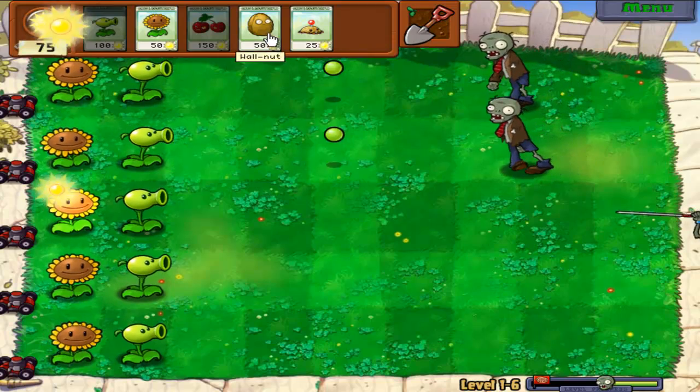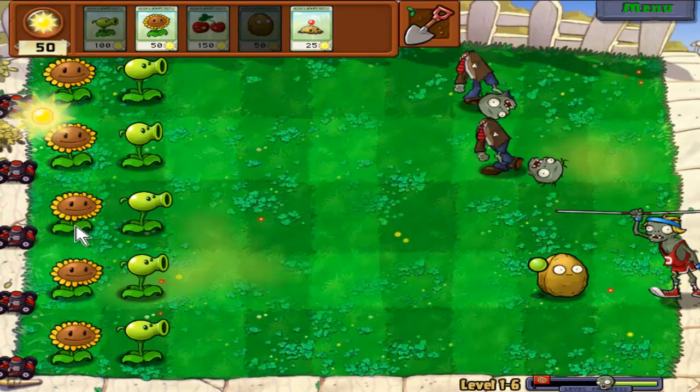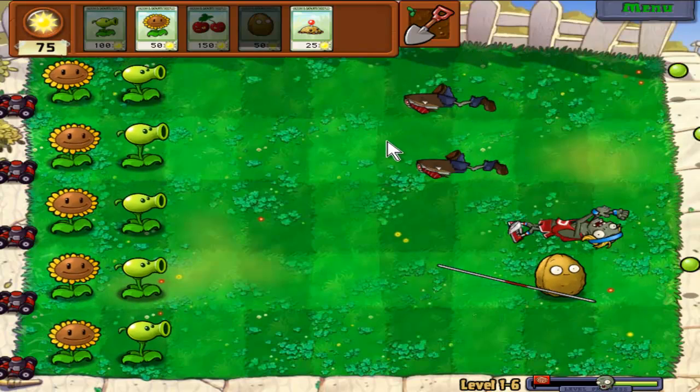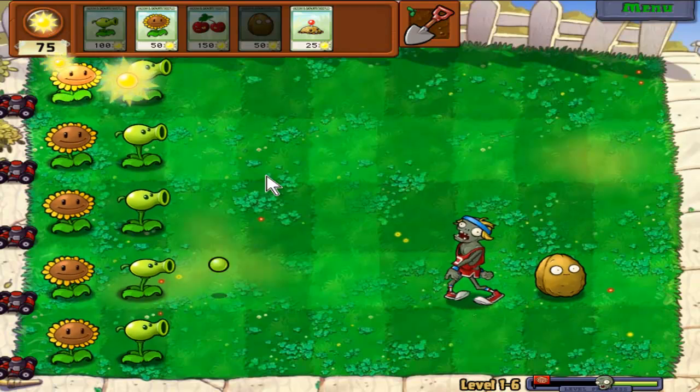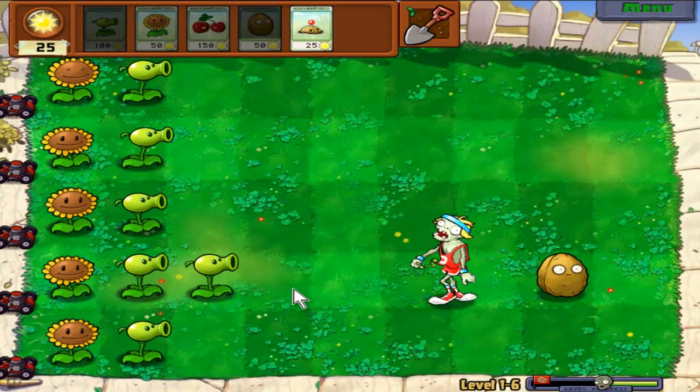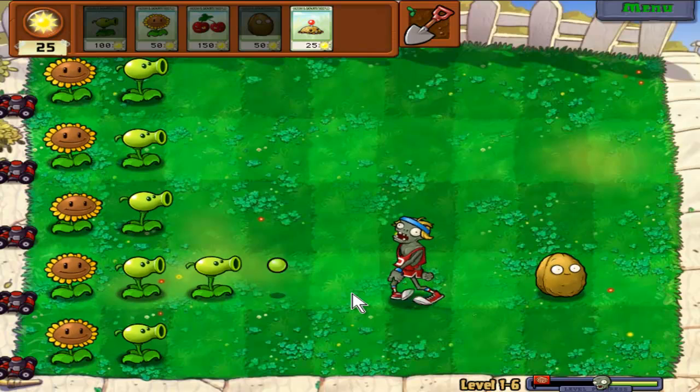Okay here's a walnut — and here's a pole vault zombie, I'll show you what I mean. He jumped right over it. At least he slows down a lot when he doesn't have his pole, which doesn't really make sense, but whatever — I'm alright with it. He's not so bad after that.